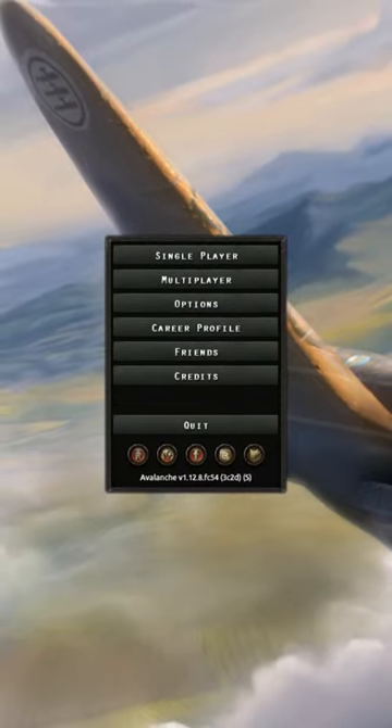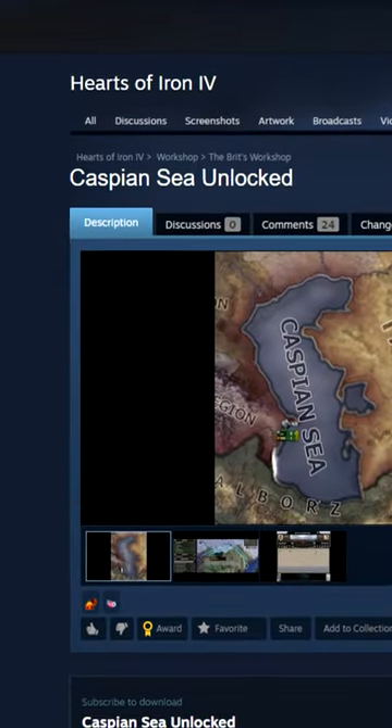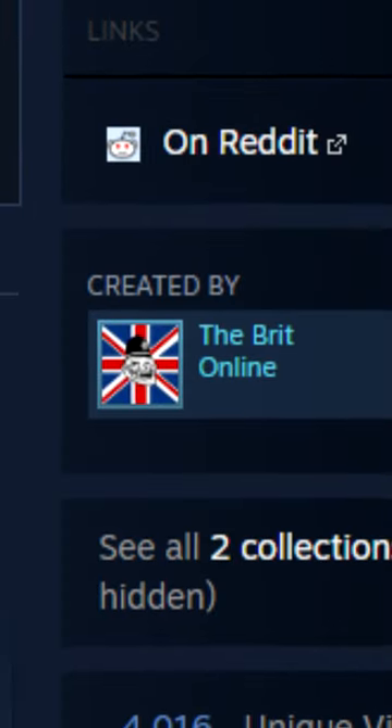Hats of Highland 4, but the Caspian Sea is an ocean. Caspian Sea Unlocked is the Nave the Soil format. It was created by the witch.